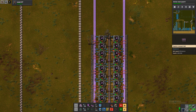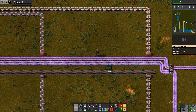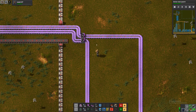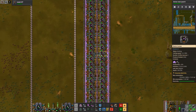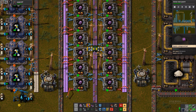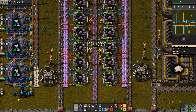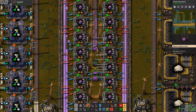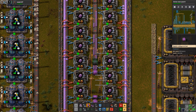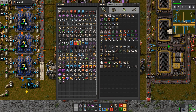We have room in here for beacons, so maybe we should do something about that. These red belts should at least always be full now. Do we just put beacons in to make this belt full at least? I guess so, even though these underground belts are very expensive.